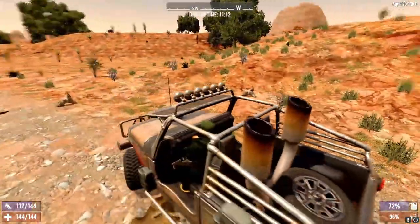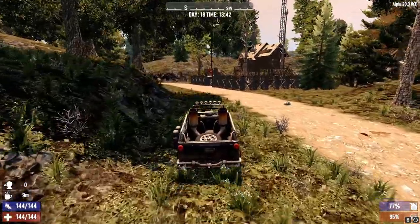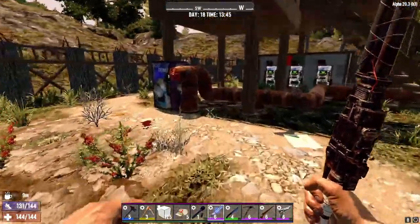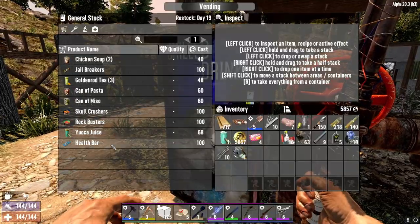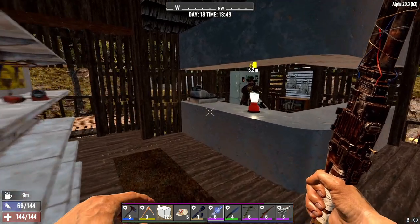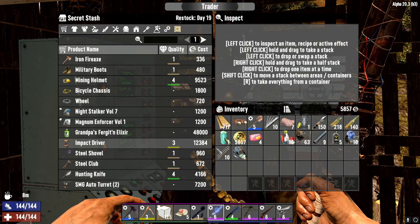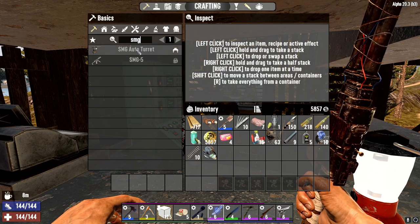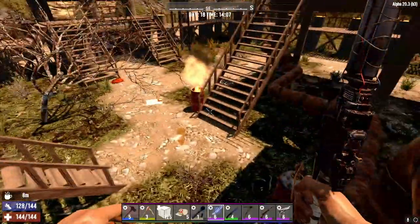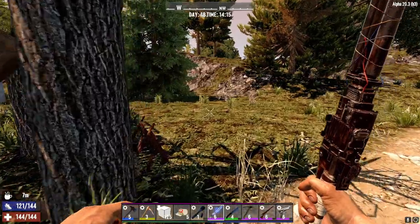And we do have one more trader we can hit. Well, let's head that way. Alright, trader number 4 — let's see what he's got in his vending machine. Trader Joe, we'll see what you got. There's some interesting stuff he's got, but... mmm, be seeing ya. Can we make an SMG yet? Can't make one yet, so we'd prefer the schematic, but he ain't got none of that. That was slightly disappointing.